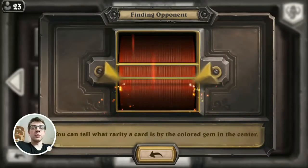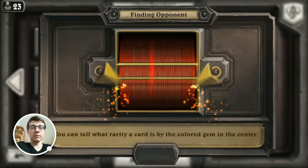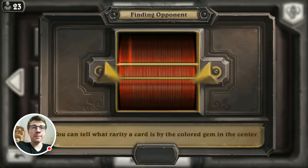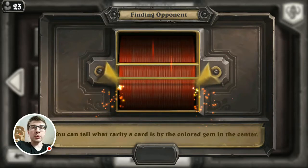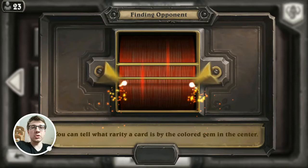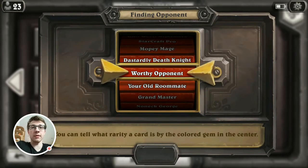Basically this deck revolves around the monologue power, the power of the Paladin's four drops, and basically after you gain some tempo during the mid game, you snowball to the late game and win around six or seven.